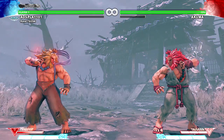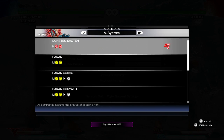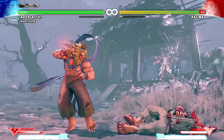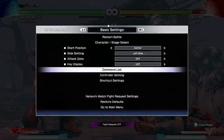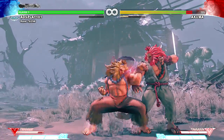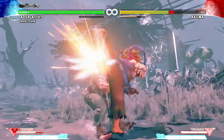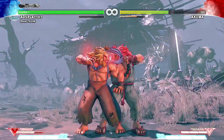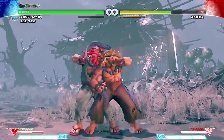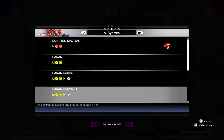Medium punch and medium kick — there's a parry. He has a parry. Carry forward — oh, that's a counter hit. Carry kick — ooh, that's a setup. That's a setup. That is a setup.